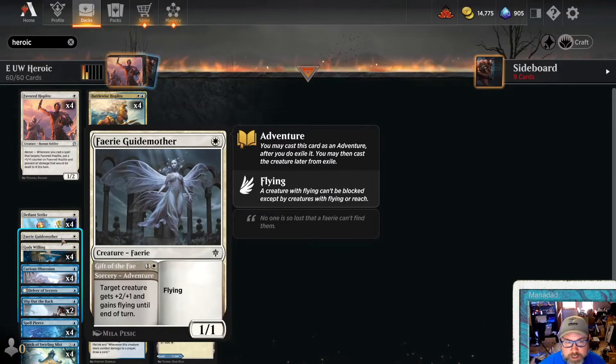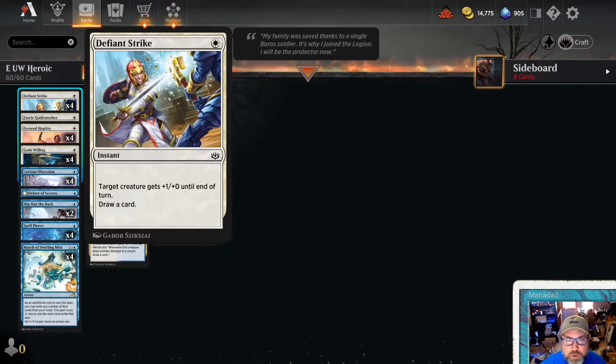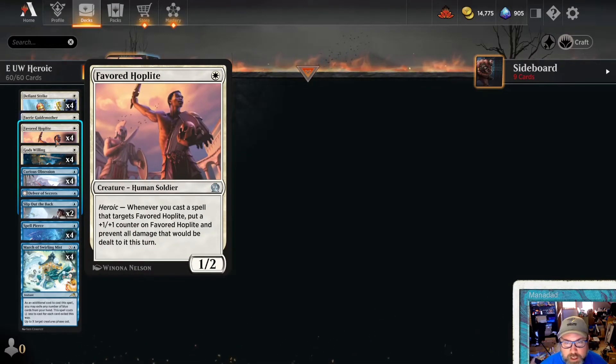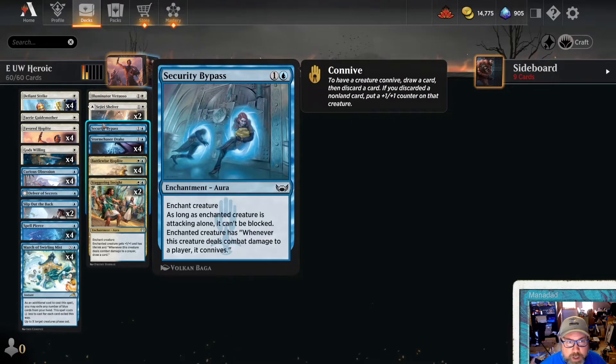I've also got a one-of Fairy Guide Mother. Let's go through the rest of the deck. We've got four of Defiant Strike, which is +1/+0 and draw a card, which is great. Fairy Guide Mother is mainly to launch these guys into the air — they're ground guys, they will get big, but we need to make them evasive. So that's what Fairy Guide Mother is good at, and Security Bypass also. God's Willing we use for evasion a lot, giving protection from a color. It also gives us a Scry, which is nice.